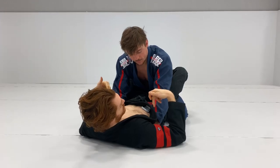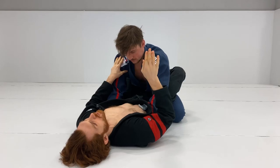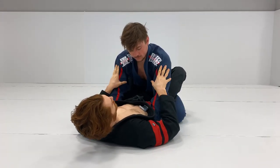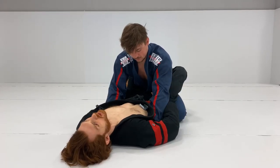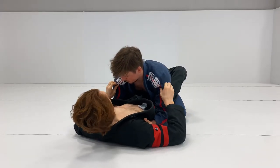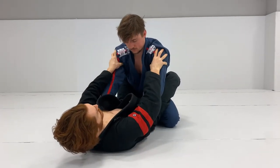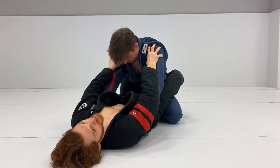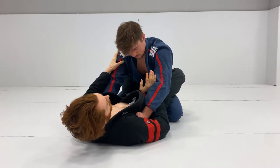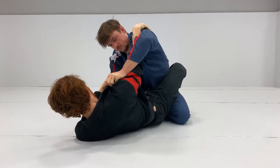The next situation is when the opponent has both hands high in the armpits. The difficulty here is I can't pull him forward, can't break him down over the hand like before, and this grip is hard to break. So I usually focus on pummeling under. Sometimes if his elbows are tight it's hard to pummel, so I get a grip on the shoulders and try to bench press them slightly — this forces space to open, and I quickly snake my fingers inside and slowly pummel over.